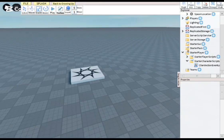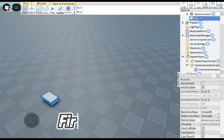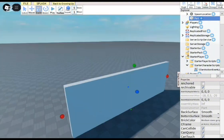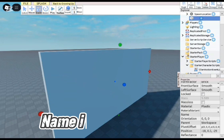Hello everyone, today I will show you how to make a VIP door. First, insert a part and name it 'game pass door'.